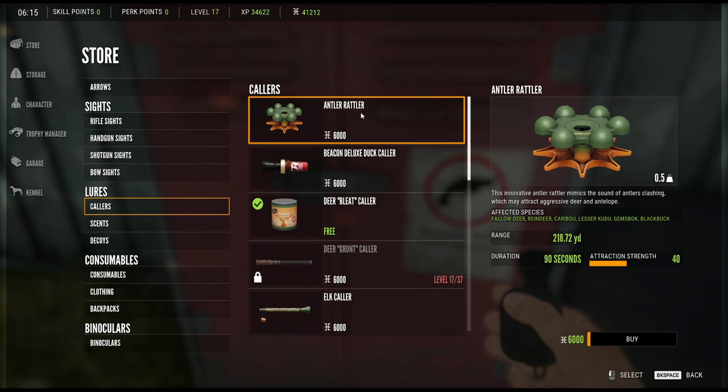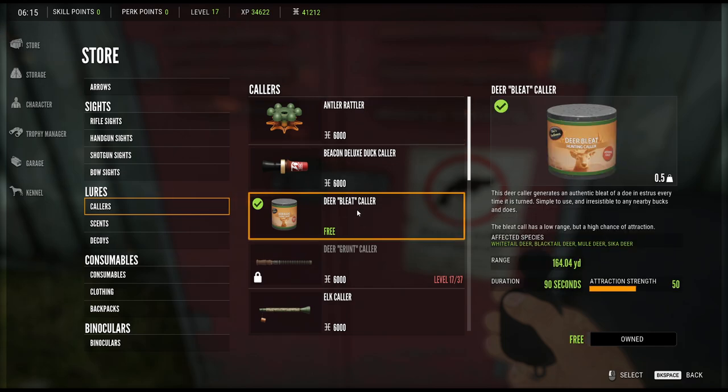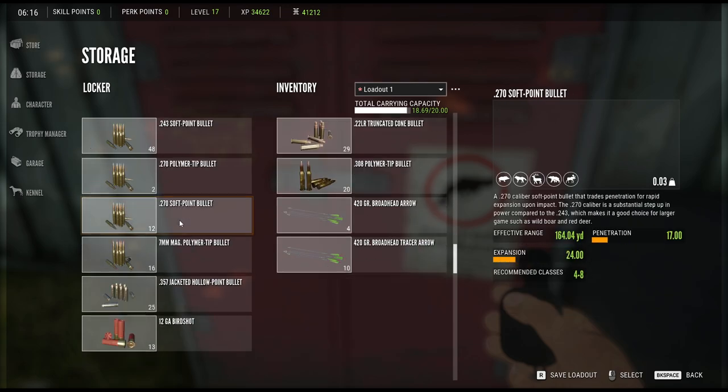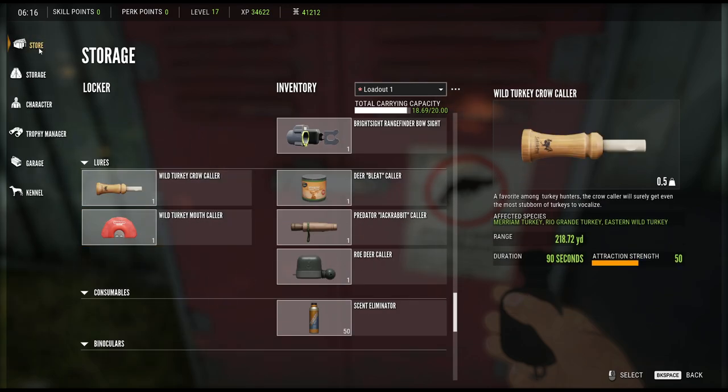Wait — fallow deer. Yeah, there's fallow deer here. So I think I need to buy this antler rattler because I don't think I have that. It's not in my list of callers over here. Yeah, we need to buy that.